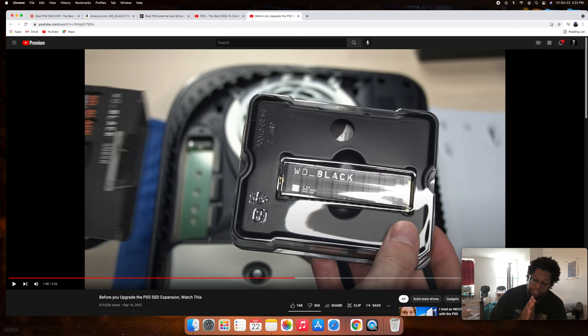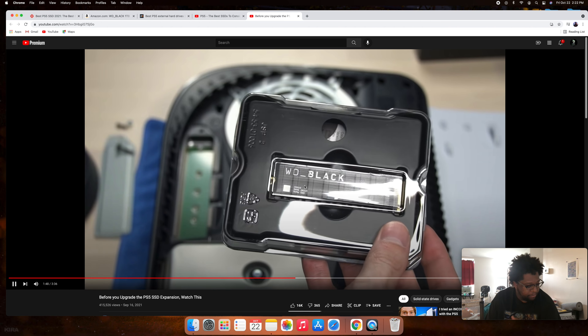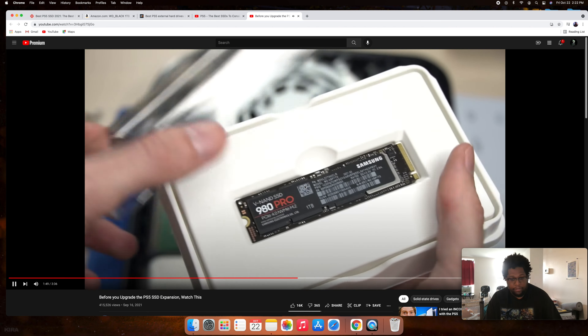I like this video because it shows both an SSD that comes with a heat sink and one where you attach the heat sink separately. You can buy the WD Black without the heat sink and get a cheaper aftermarket heat sink, but I'd recommend getting the version that comes with one since it's already built for it.